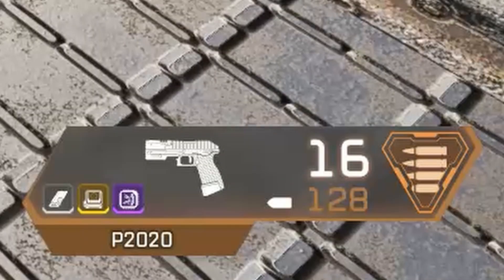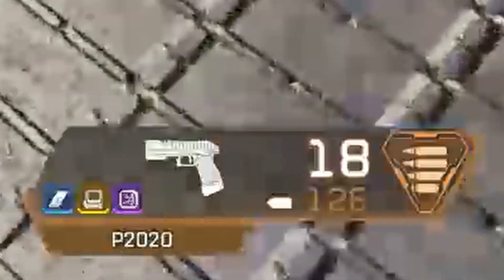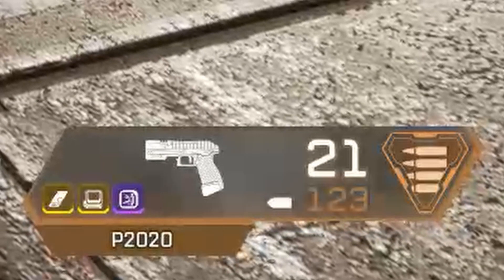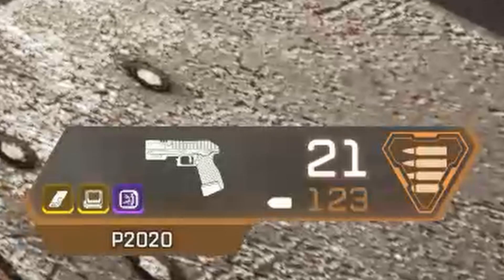A gray light mag will increase your magazine size to 16 instead of the default 14. A blue light mag will increase it to 18 instead of 14. And then purple will increase it by 3 instead of just by 2, to 21. Gold is the same size as purple, but will automatically reload even when your weapon is not equipped.